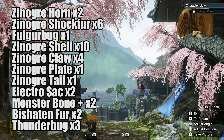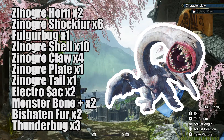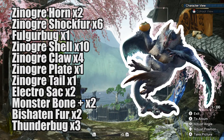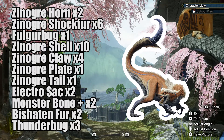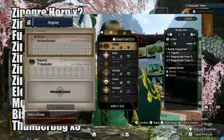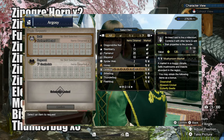You will also need two Electro Sacks, which you can get by fighting Kazu — the best way is by capturing him. Two Bashara Furs, which you can get by hunting the Bashara. Two Monster Bone Pluses, which you can get by hunting the Great Izuzzi, Great Baggy, or Great Waggy. And finally, three Thunderbugs — you probably have these already, but if not, you can go to your farm to get them.